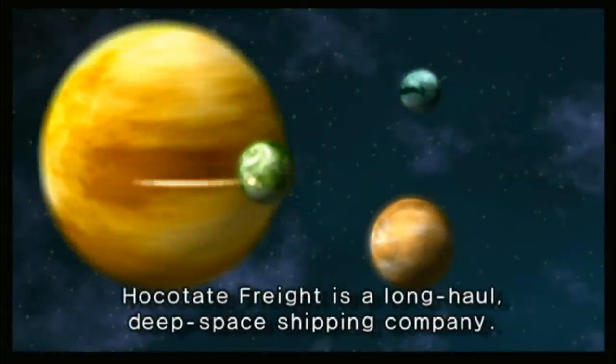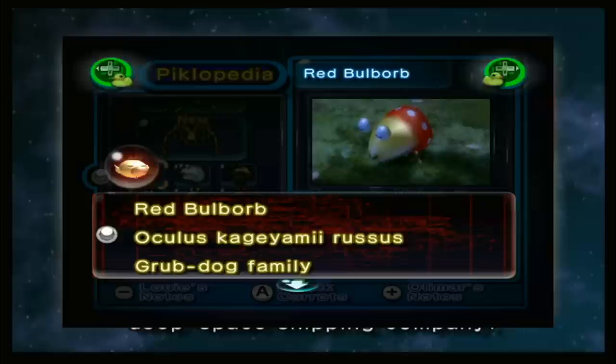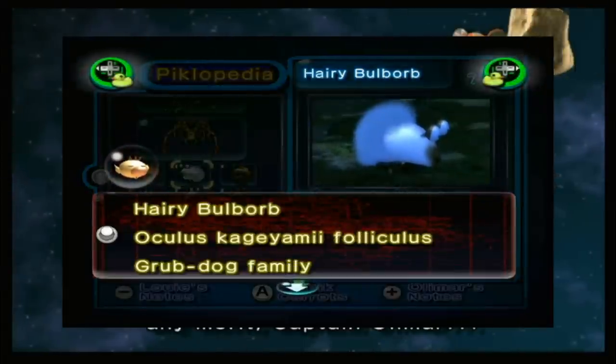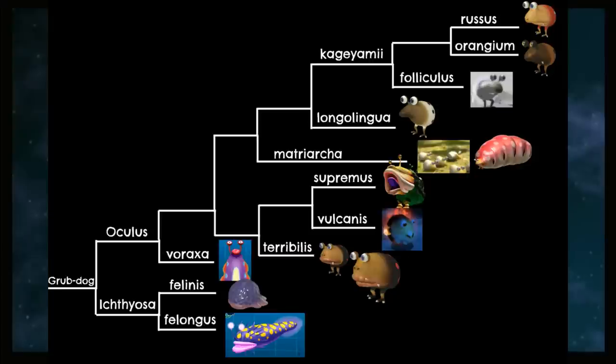Let's start with some of the cold hard facts. In Pikmin, each creature is given a family, genus, and species name, which is already enough intel to begin piecing together some small cladograms showing the different families. Let's start with easily the biggest family: the Grub Dogs. Here is the cladogram I put together to show off the Grub Dogs' relationship.